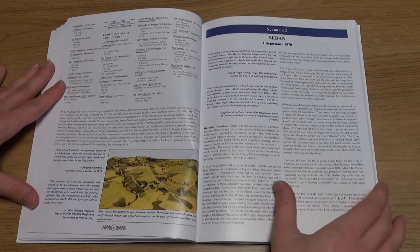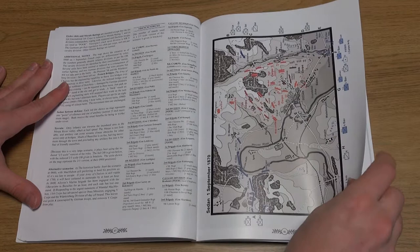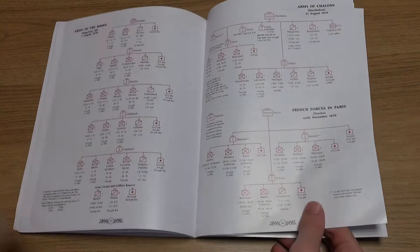There are 12 historical scenarios outlined, complete with full force organisations and detailed maps. Each scenario sums up the main points of the battle, plus provides plenty of game information to get you started.